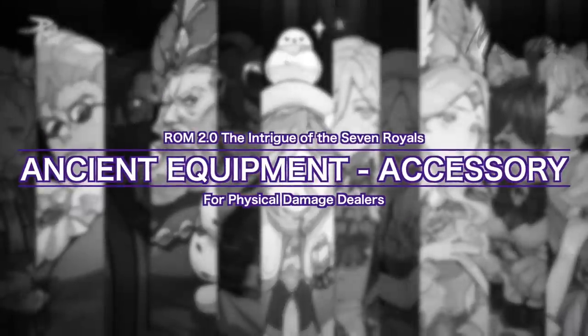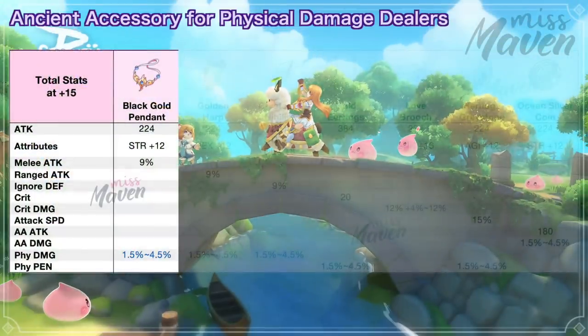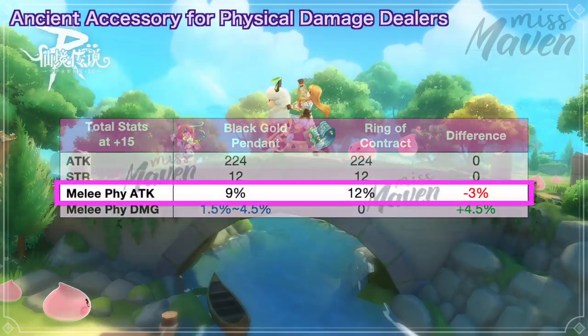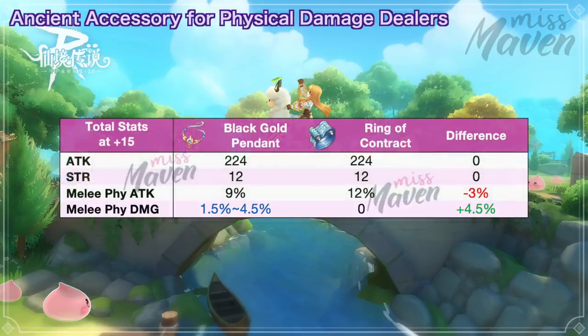Let's start with the ancient accessories for physical damage dealers. First, we have the Black Gold Pendant which is suitable for melee job classes. It grants plus 12 strength, plus 9% melee attack, and a chance to get 1.5% to 4.5% physical damage. When comparing it with Ring of Contract, this ancient gear provides 3% less physical attack but 4.5% more melee damage. Thus, it's better than Ring of Contract if you get the ideal random attribute.